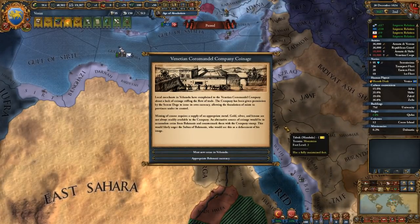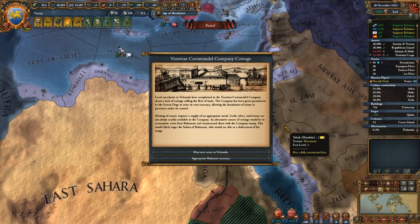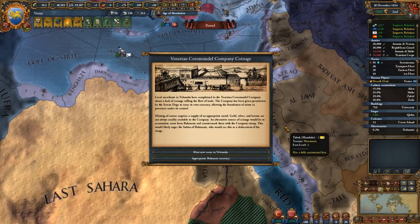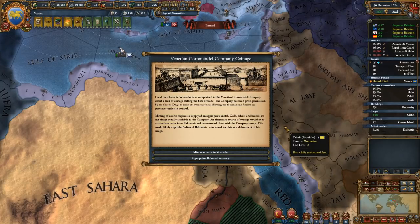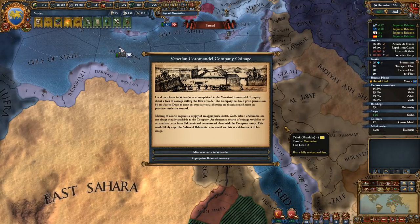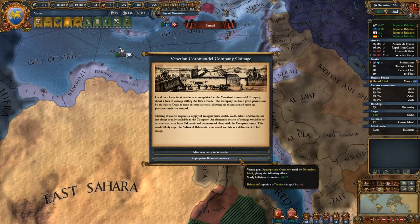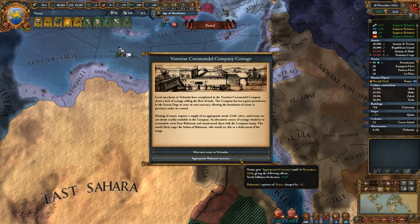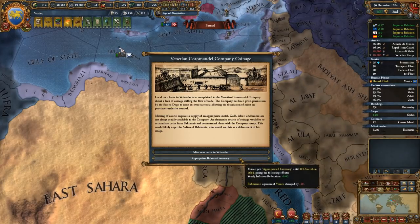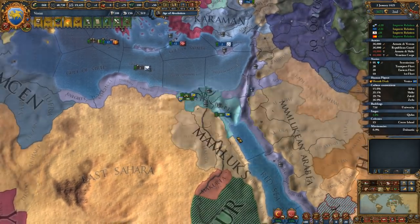Venetian Coromandel Company coinage - local merchants in Valanadu have complained to the Venetian Coromandel Company about a lack of coinage stifling the flow of trade. The company has been given permission by the Serene Republic to issue its own currency, allowing the foundation of mints in provinces under its control. Minting requires a supply of gold, silver and bronze. An alternative would be to accumulate coins from Bomanis and countermark them with the company stamp, which would likely anger the sultan. Do we just go for more coins for more trade value, or go for inflation reduction? I think I'd like to have the higher trade value - it's just flat out better.